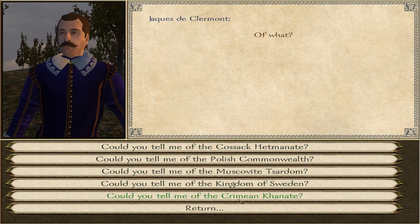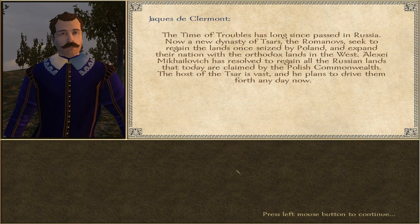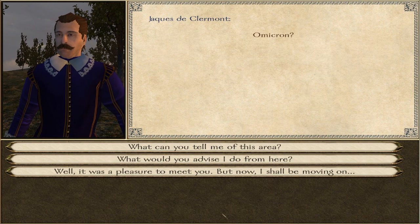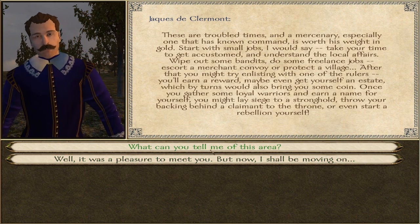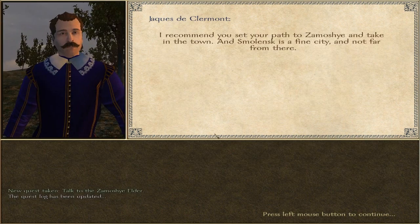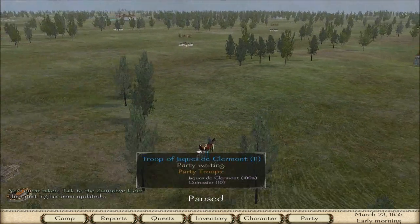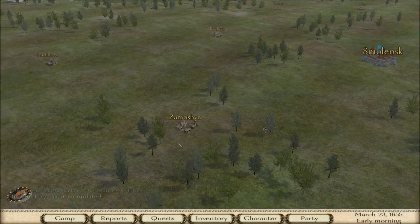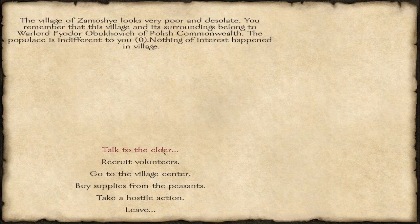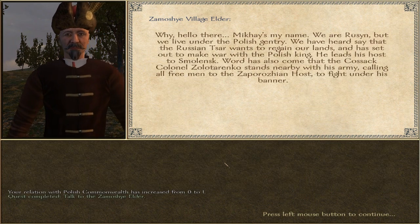So which faction should I ask about? The Muscovite Tsardom sounds cool. The Romanov dynasty — interesting. So I'm supposed to go to Zamoshir — oh, here's Zamoshir. Yeah, I can understand this pretty well. I have to talk to the elder right here.